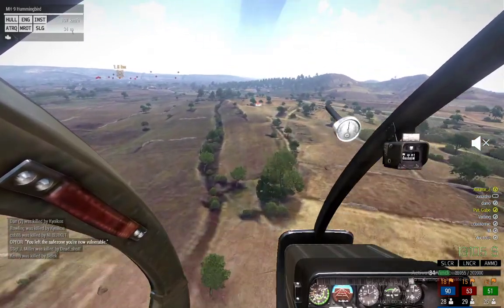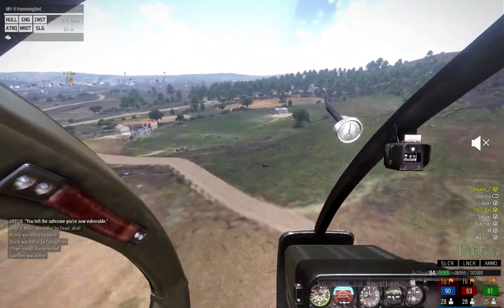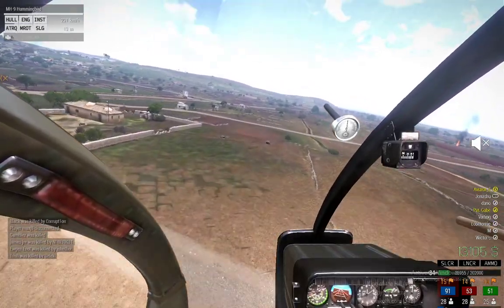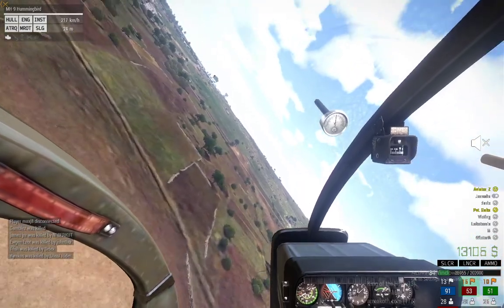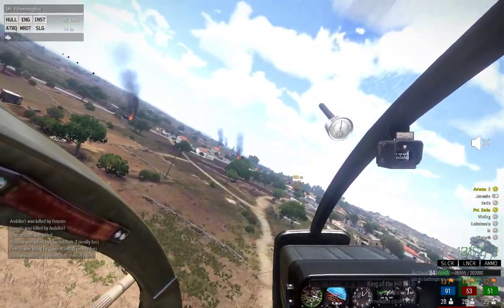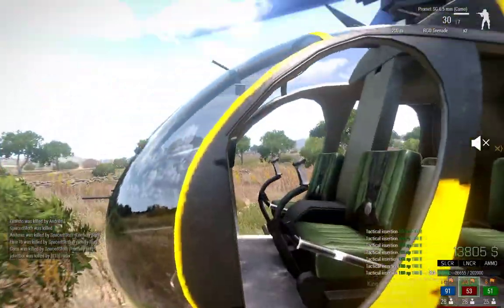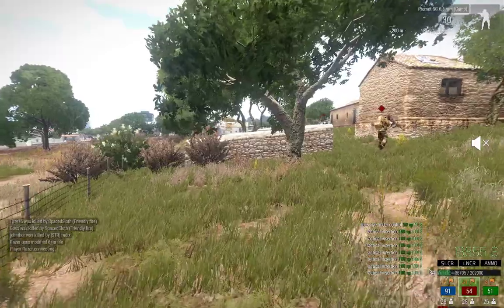Looking at the map, I like to land at the little church area, but since there's a lot of action there, I'm going to land over by the schoolyard instead. The schoolyard is a wonderful spot — not many people sit over there, and you can have a lot of different approaches from it. There's an enemy hummingbird landing nearby, so I'm putting these guys down quickly. Everybody out!